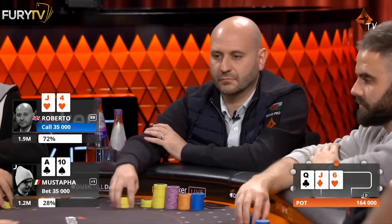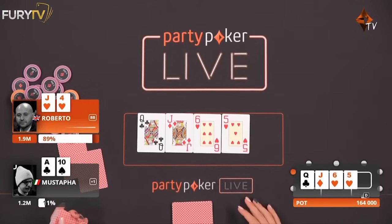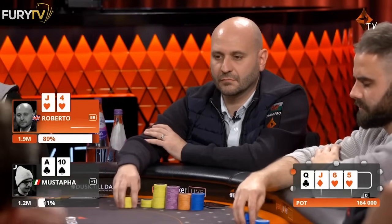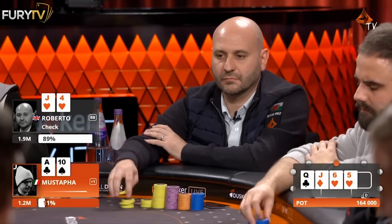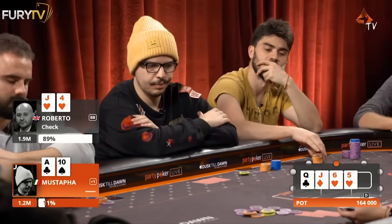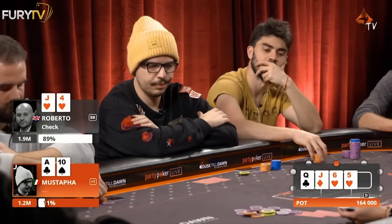Must have bet the flop small — we've got ten bigs in the pot, so that makes sense. Heart on the turn — good news for Roberto, picks up a flush draw. I would keep going with this hand, to be honest. This is a good barrelling hand.